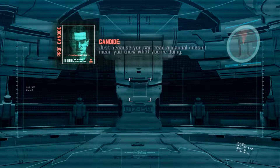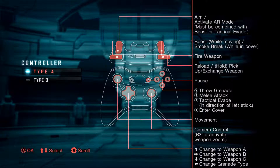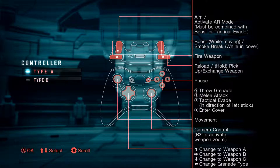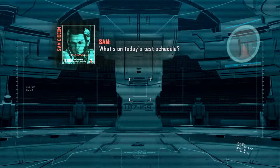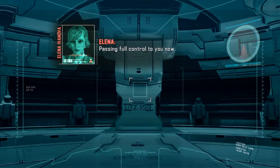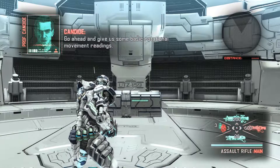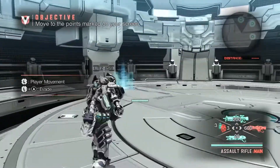Our protagonist is called Sam Gideon and he's from DARPA. What we're seeing here is he's been trained to use this new suit that has all this cool stuff in it — it's got boosters, it's got weapons, and this is what makes the gameplay what it is. We've got all this different cool stuff going on that we're about to be talked through. I'll probably get more into the story, the characters, all that stuff — as well as the development staff — in the next part going forward, because this first part is very short.